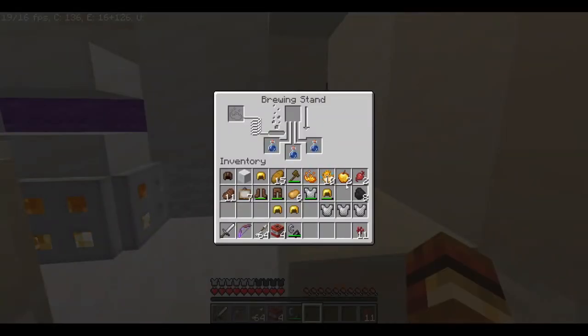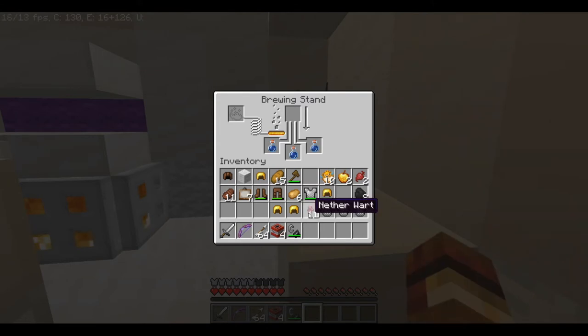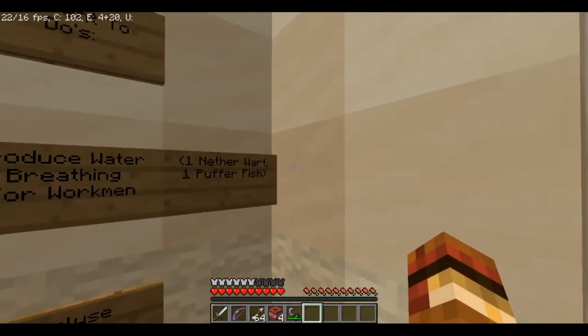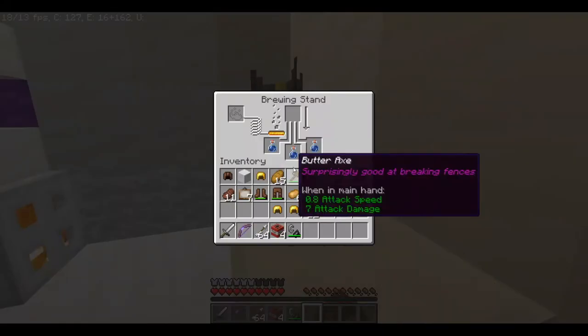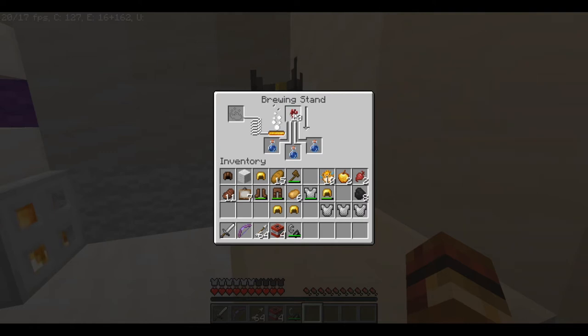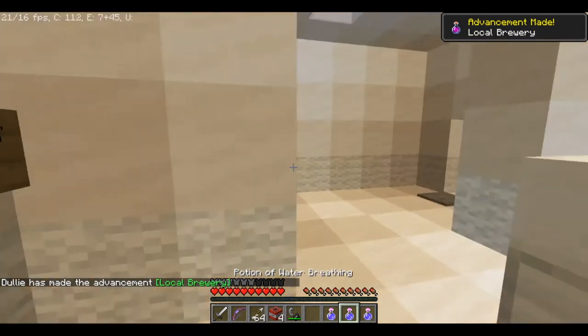We got what we need. Brewing — here we go. We also need blaze powder — okay, got the blaze powder. So we need one nether wart and one puffer fish. We're going to put in three — one, two, three — and then when that's done we'll put in the puffer fish. We got three potions of water breathing.